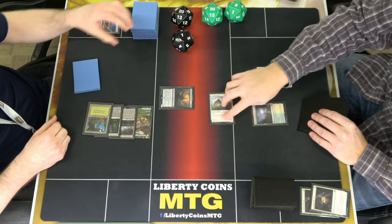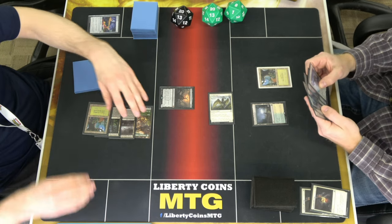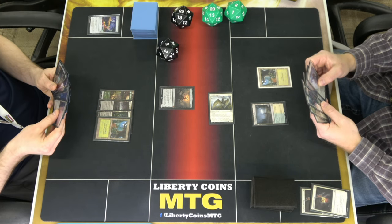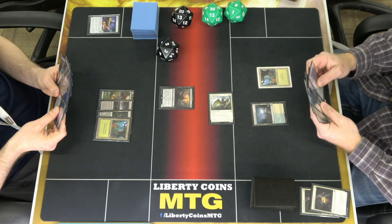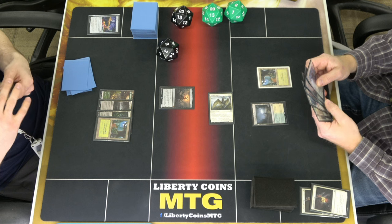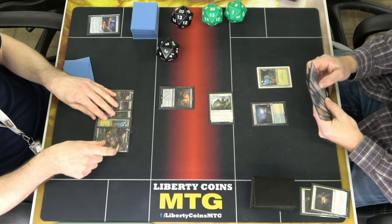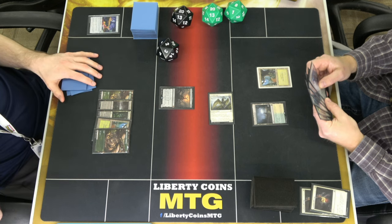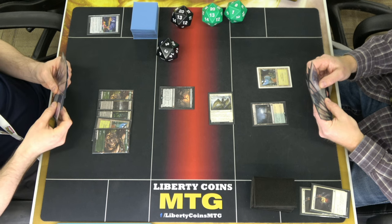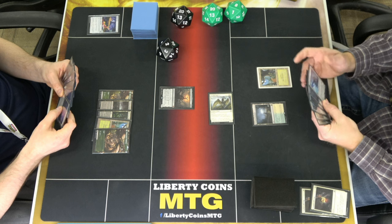If he hits, he can die. I can proliferate, but then it will deal damage. So I will roll a scoop and an elf in front of your two big guys.